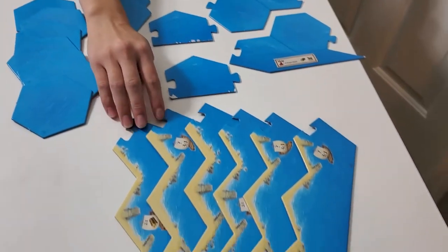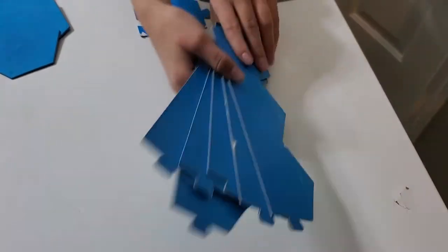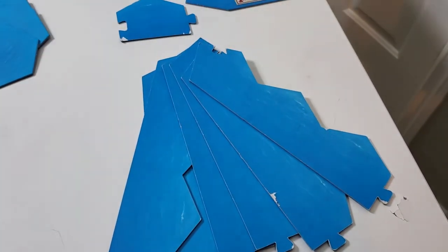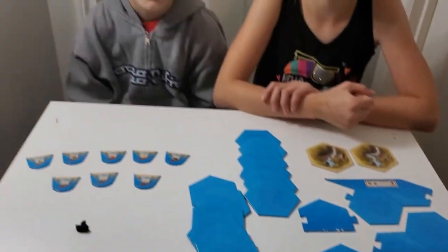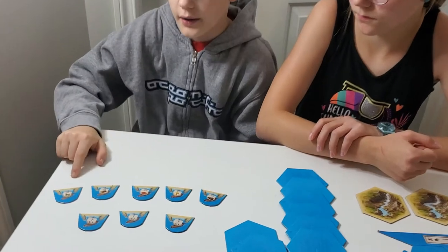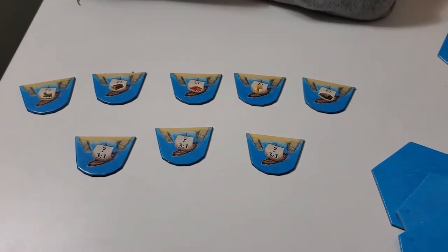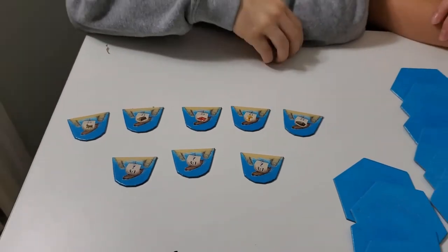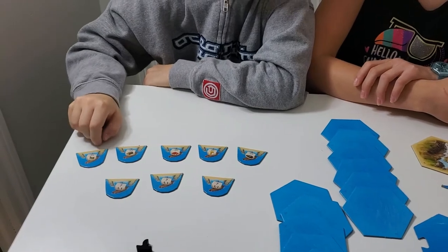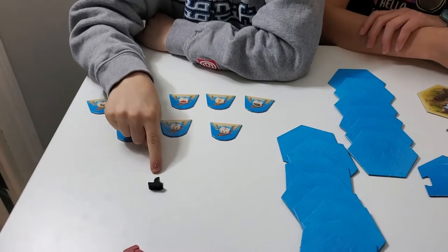These are the regular edges — you just have to turn them over so that they're all blue. Another thing included are individual harbors. In the basic game they're attached, but here you can move them around. They have the same ports and same numbers, and there's also a pirate.